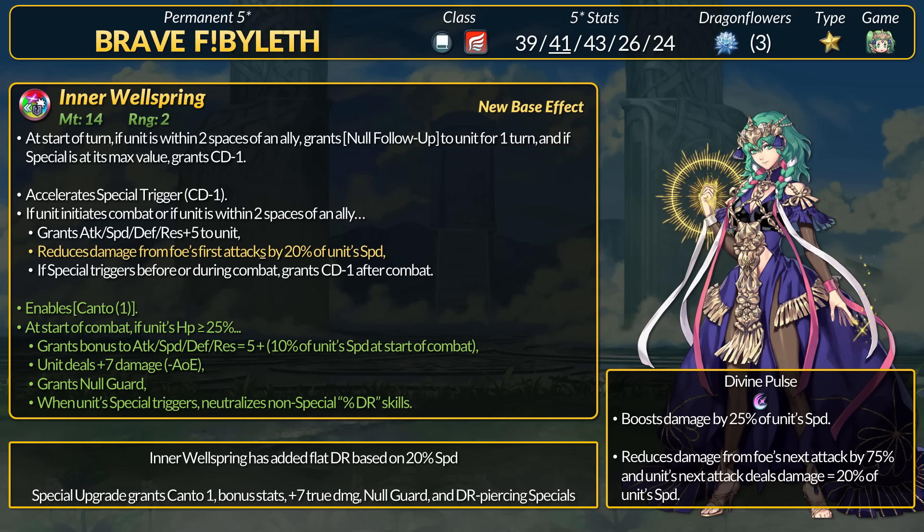Now if Byleth does proc Divine Pulse, she has no follow-up to double slower foes, and with Null Guard, it recharges Divine Pulse if she gets hit back. Since it's on 1 cooldown, Byleth's follow-up attack will be another Divine Pulse.